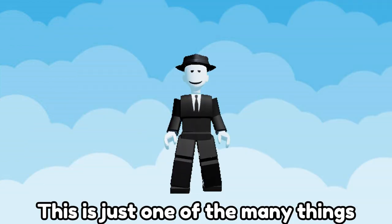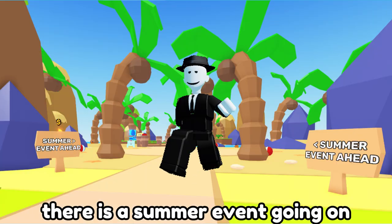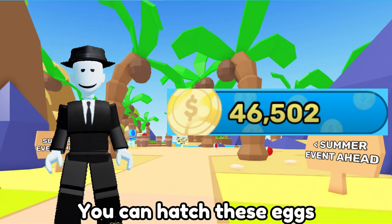This is just one of the many things this game has to offer. At this moment, there is a summer event going on. You need to get sand coins, which you get from breakables. And with sand coins you can hatch these eggs.